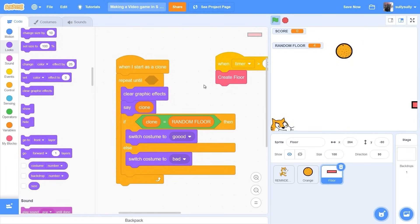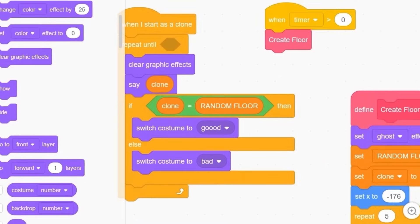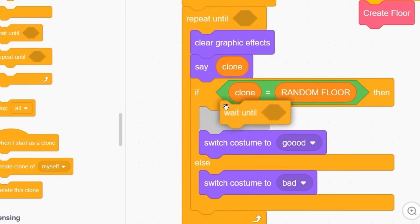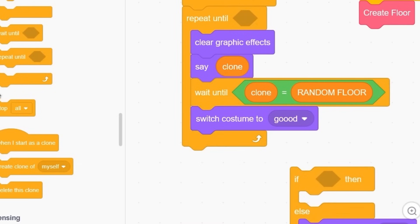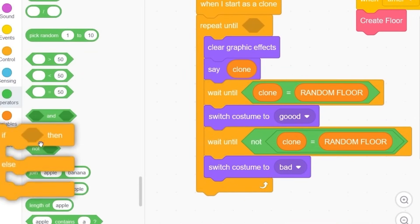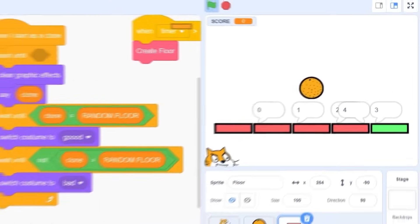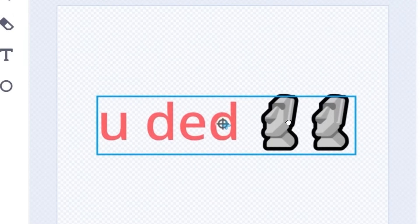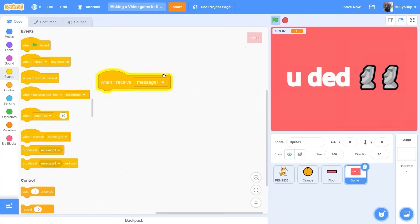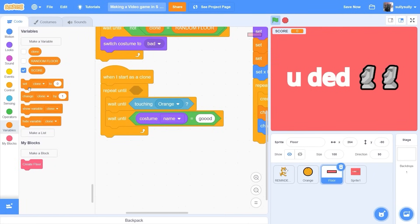Wait until clone equals random floor — switch costume to 'good,' but wait until not. Maybe that'll work — yeah, it does work, even though it looks strange. Let me make the game nicer. I can put emojis in here — I love the Maui emoji, he's just staring in the corner. When I receive the memory, if costume name is 'good,' then change score by 10.